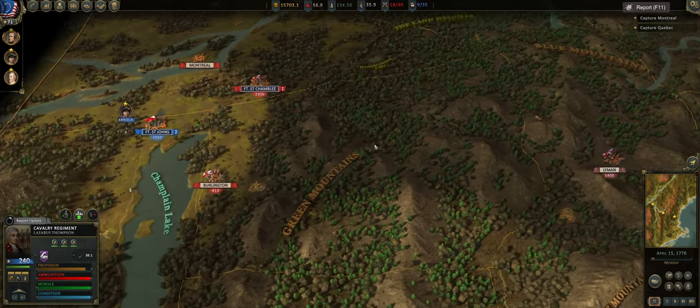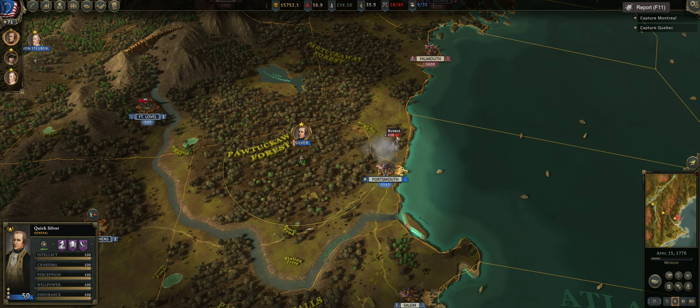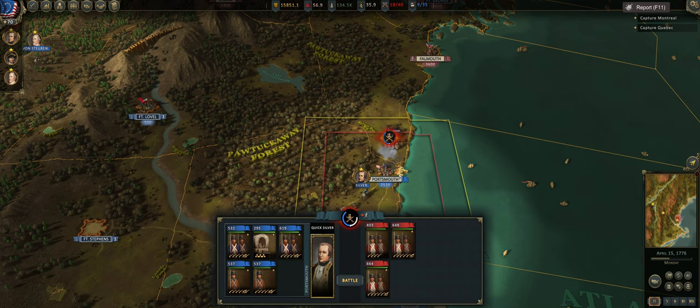We're actually starting to take some decent casualties here, just bleeding out — nothing like the British are taking. They've taken enough casualties where they're probably going to call for another invasion, but let's go ahead and fight this, and then this will probably be the end of this episode. Once again, I'm asking for more deployment zones — I think that'll just be the meme of the channel.